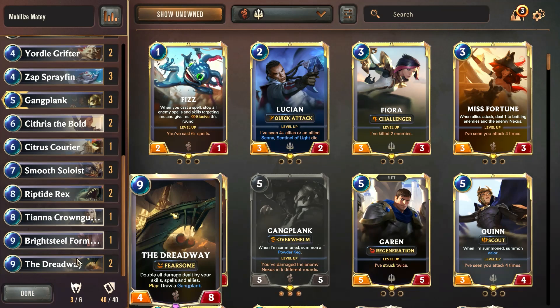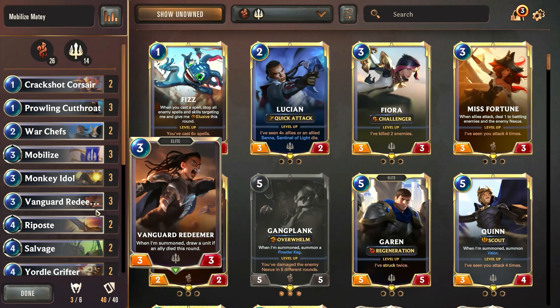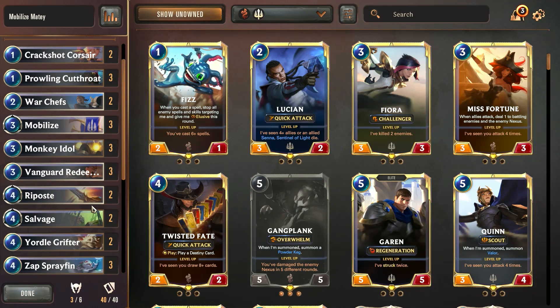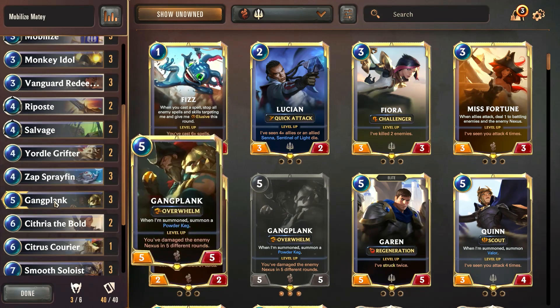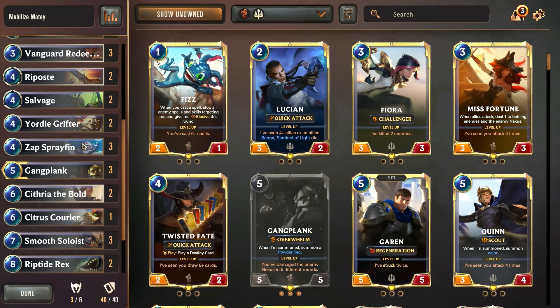We have the Dread Weight, which will get us Gangplank in hand if we play it. Once we get to the point where we have a lot of units in hand, we'll use Mobilize and all of a sudden our units are getting really cheap to play. In this deck we're also running the Smooth Soloist, which will reduce the cost of allies in our hand and deck by two if we can plunder.